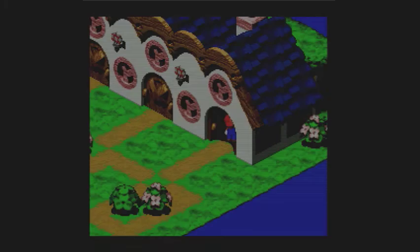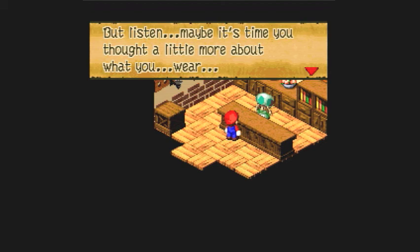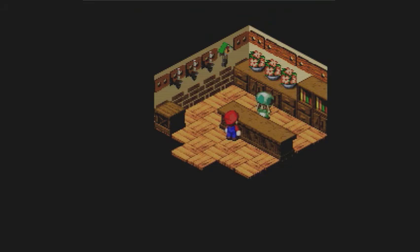The best place to do that is to go to the forest maze — there's a ton of mushrooms there. You can get some accessories there if you want them. Let's do one more thing in this town and then we'll move on to the next part of the mission.